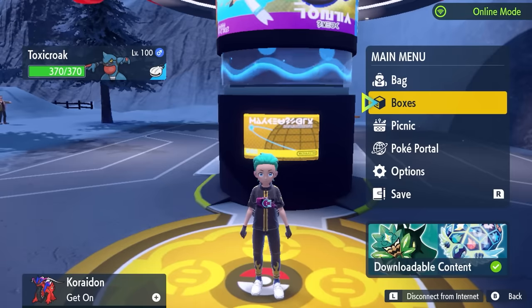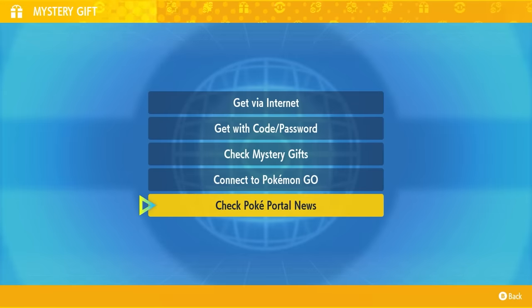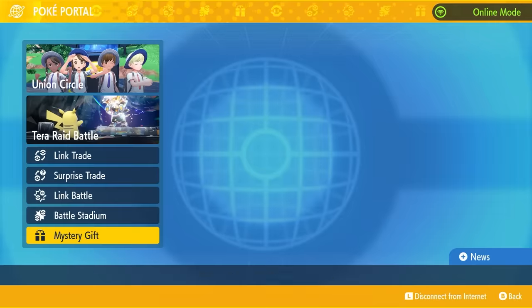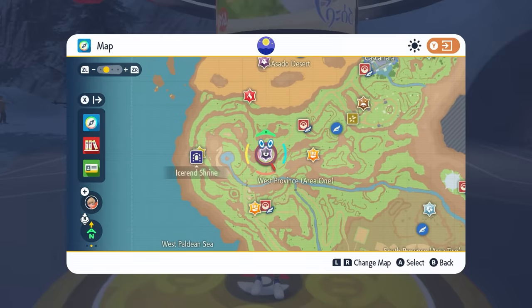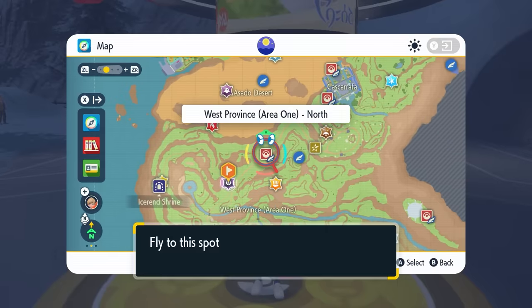It's a good chance to farm Terror Shards if you need them when it returns. If you need to access this event, come into your menu screen, then into Poké Portal, then into Mystery Gifts, and down into Check Poké Portal News. This will connect you with the internet, update your Paldea map so your Terror Raid event dens are updated, and that 7-Star Terror Raid event will appear.